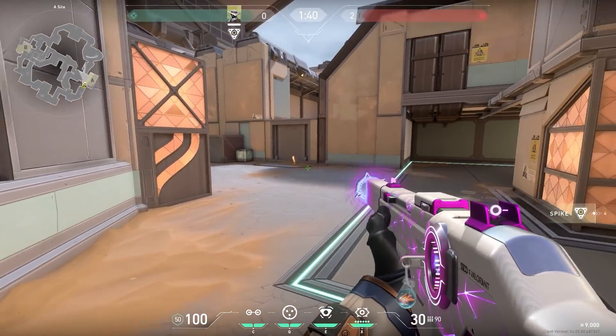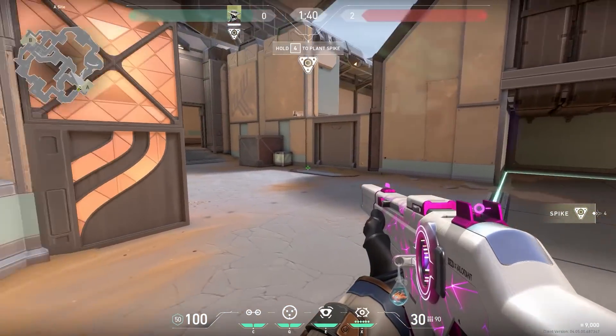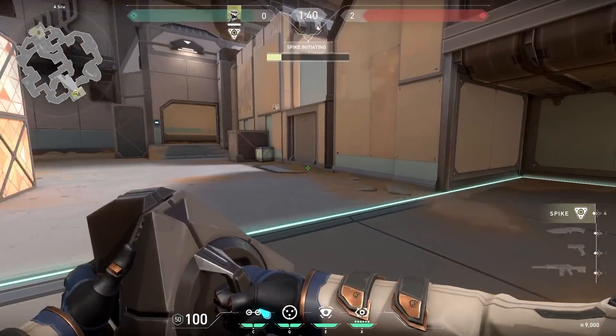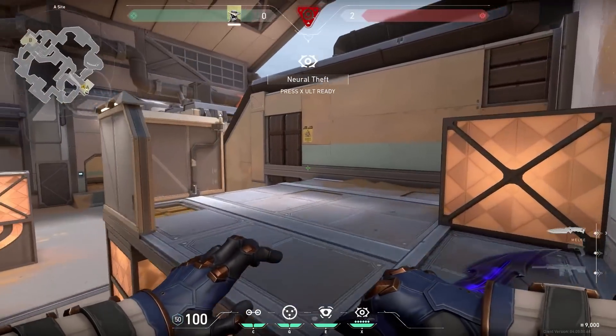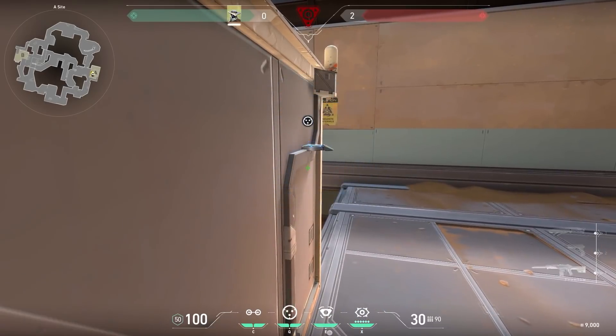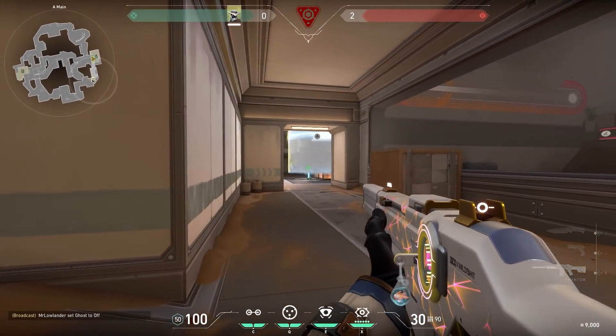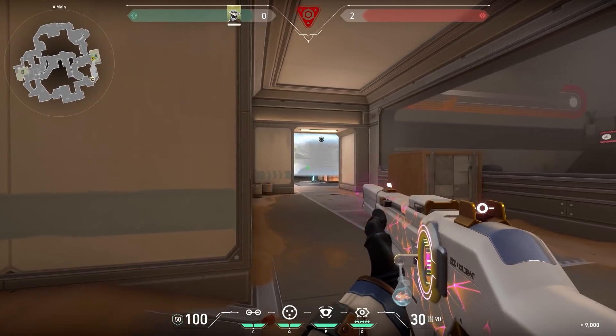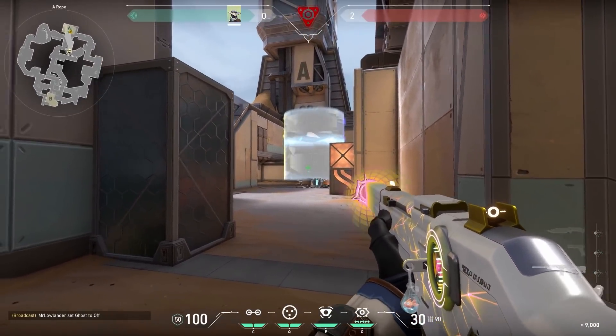Let's continue with a nice Cypher trick on Fracture. When you're about to push A, most of the time the left side is walled off by a Viper or Sage for example. When this happens, try to plant a spike over here. After that, go upstairs to the platform, stand in this corner, aim at the bottom of the ledge and throw your cage. Now you can simply camp over here and when the enemy is defusing, activate your cage. It will be a one-way and you can easily kill the enemy. You could also walk all the way around and peek from here — very nice.